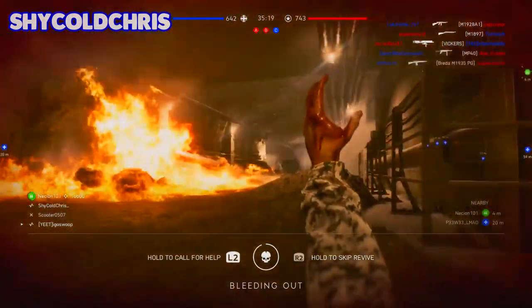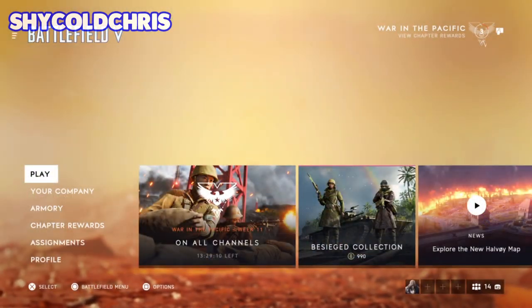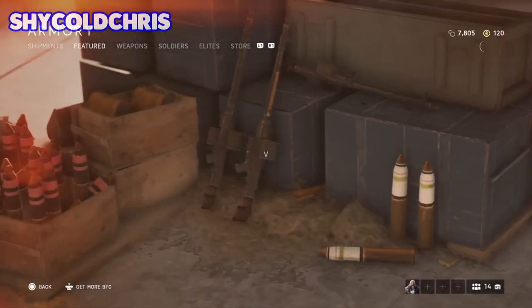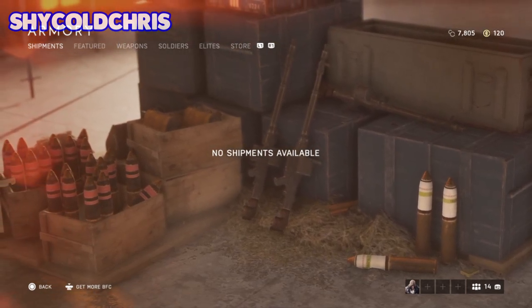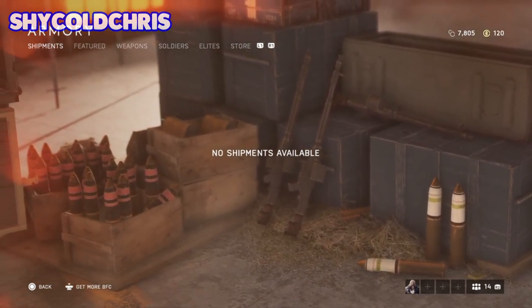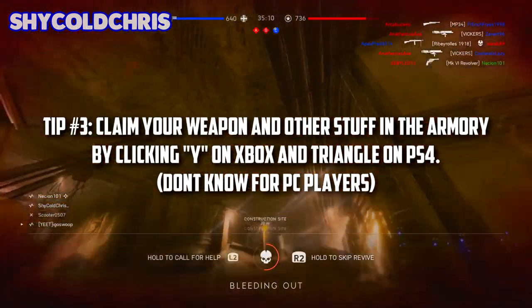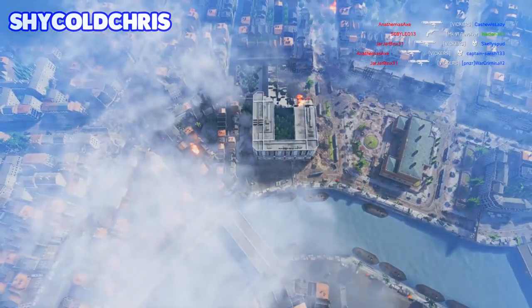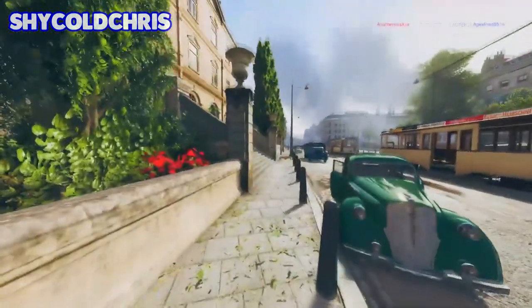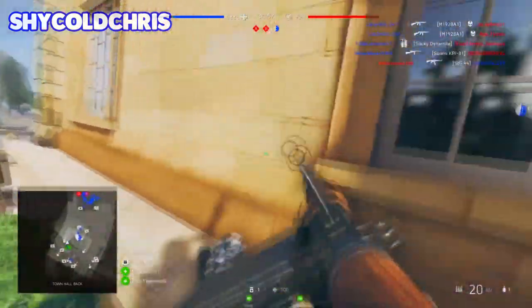Before I end this video — some people on the Type 2A unlock guide had trouble claiming the gun. I'll show a video on screen now: go to the Armory, and if there's a little white dot by it, that means there's something new in there. It'll automatically redirect you to the Shipments tab, and you have to click Y on Xbox or Triangle on PS4 to claim the gun so you can actually use it. That's about it — hope you enjoyed, drop a like, and as always thanks for watching. My name is Chico Chris and I'm signing out.